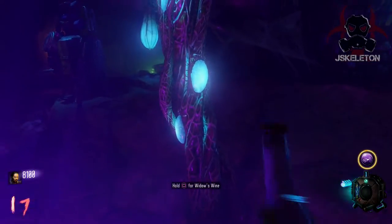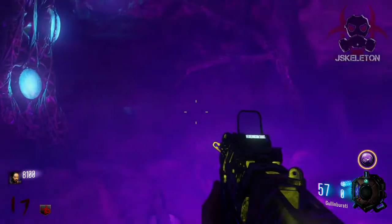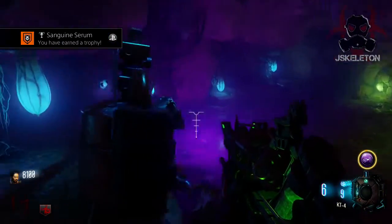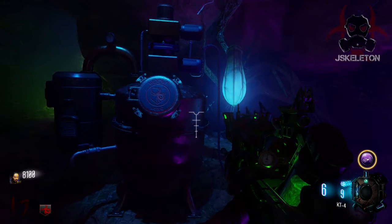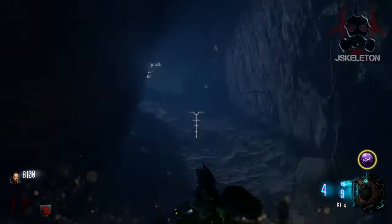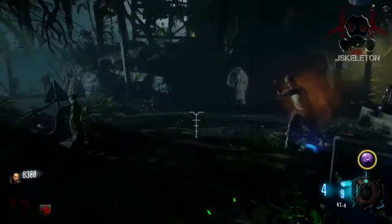Eventually I got back up — there was a nuke — and what you actually have to do is stand in that purple area. It said 'hold square to drink free Widow's Wine,' and then you get a trophy: Sanguine Serum, a silver trophy on PlayStation. So it's a win-win — you fight the big spider boss, get free Widow's Wine, and a trophy or achievement if you're doing this on Xbox when it comes out.